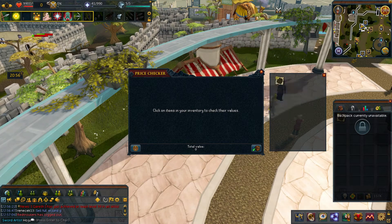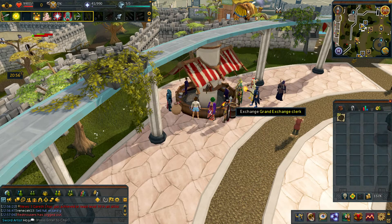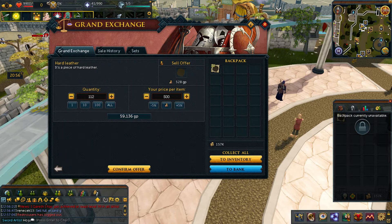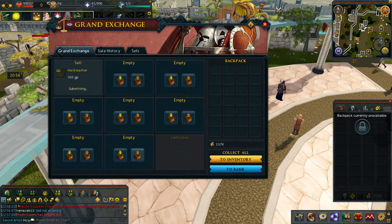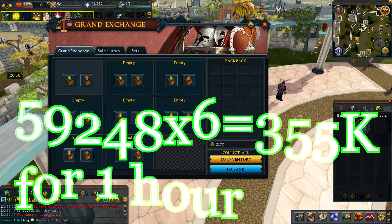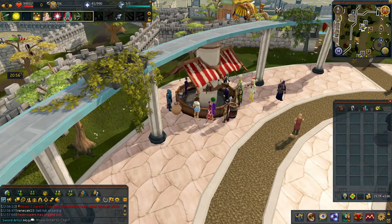Onto the results of killing cows and tanning hide for 10 minutes. I managed to get 112 hard leather from the cows, which was a little less than before due to having to tan the hide. The hide sold for normal price on the Grand Exchange — 59,248 — and that means you get roughly 355k per hour, which is faster money than just collecting the cow hides.